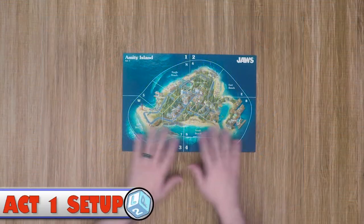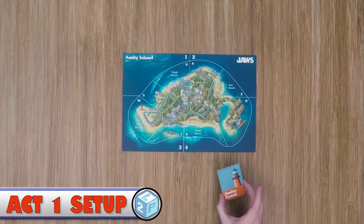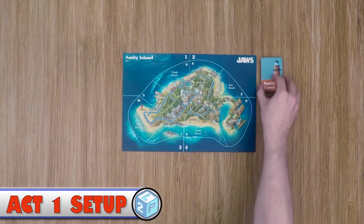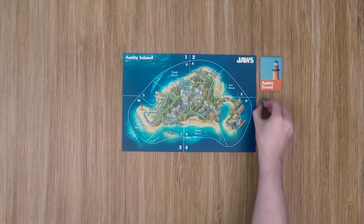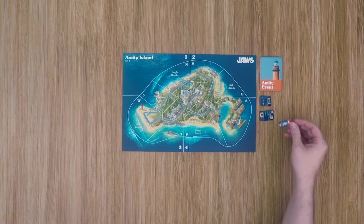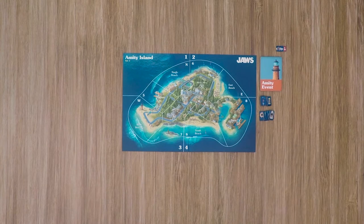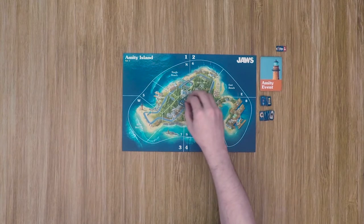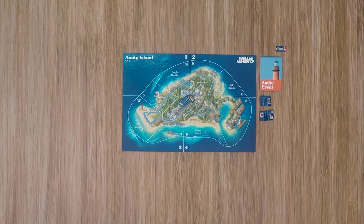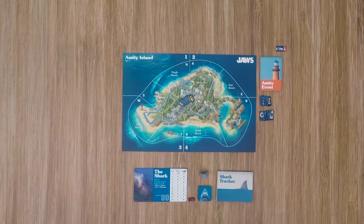For setup, place the main board in the middle of the table with Act 1 face up. Grab the Amity event deck, shuffle it, and place it out. Place out all the different swimmer tokens and the Michael Brody token — keep that off to the side as you won't use it unless that event comes up. Place out all of the barrels. Then select one player to play the shark and give that player the shark dashboard, a tracker, their four power tokens, the shark meeple, and the shark tracker pad with a pen or pencil.